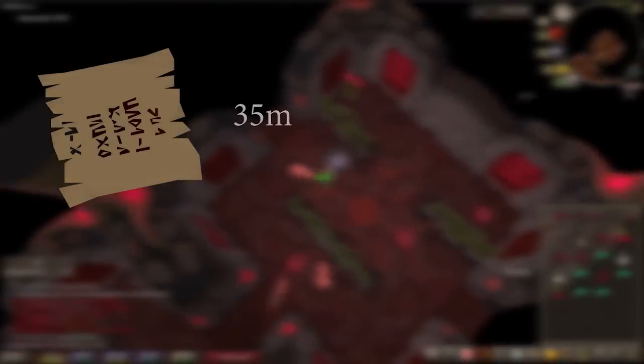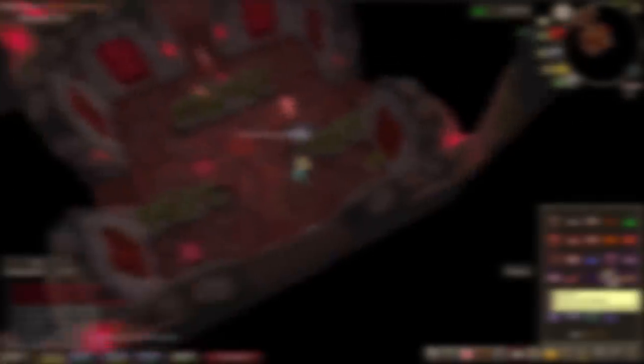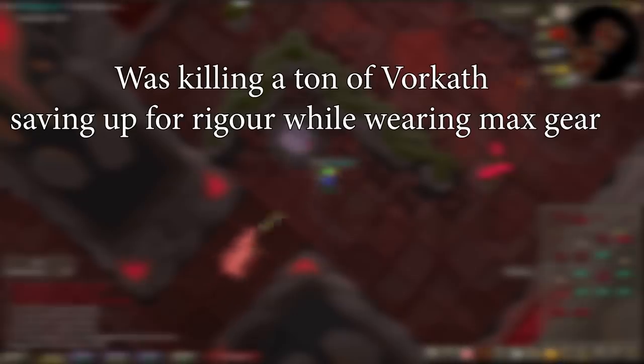Rigour is unlocked by reading a dexterous prayer scroll, which you can purchase off of the GE for about 35 mil. This crumbles to dust after reading it. Rigour is not something you should sleep on. Yes, you can't sell it back, but it is such a massive DPS upgrade, you should rush it ASAP. I waited on unlocking Rigour on my account when it was about 70 mil, thinking it would be a bad purchase because I couldn't sell it back, but I genuinely regret waiting as long as I did, even when it cost that much. With current prices, it's really a no-brainer.